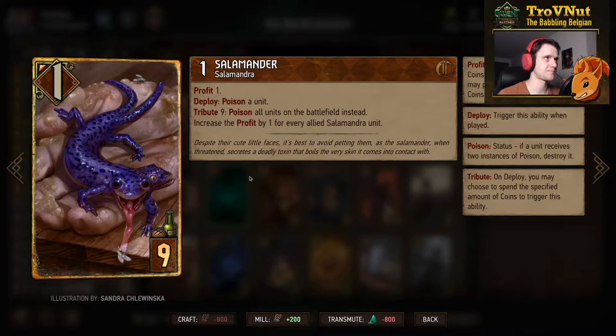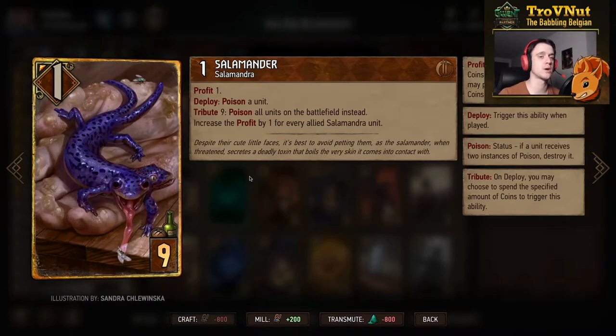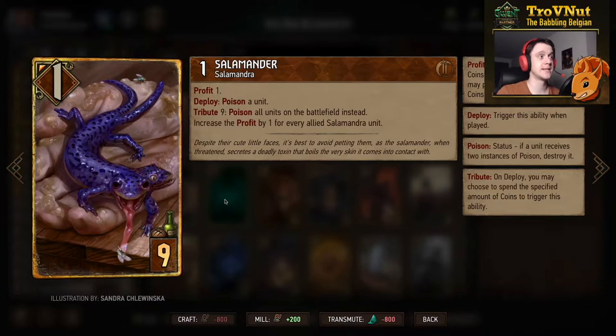The Salamander is the combo this deck is built around. It starts at one power for nine provisions, gives you one coin, and on deploy you poison a unit. But if you have nine coins — a full coin pouch, which you can always achieve with your leader ability — you poison all units on the battlefield instead, including your own. If you have twelve units on each side that's potentially 23 or more poisons, times two coins each — a massive amount of coins funneled into Roland Blindheim through the Jackpot ability.